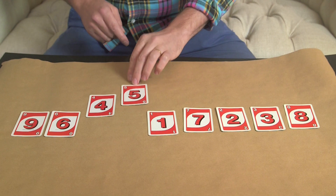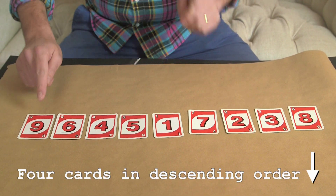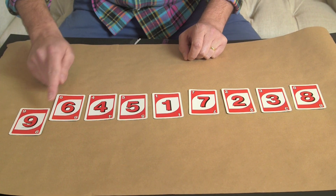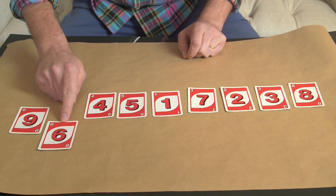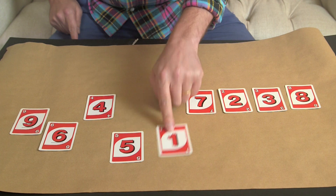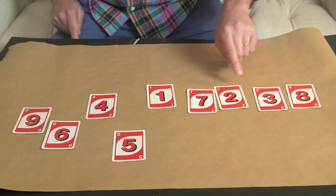How about four cards in descending order? Nine is a good start because that's as high as you can get. So we've got nine, six, five, and one. Or we could have had two or we could have had three.